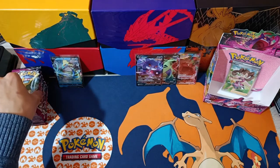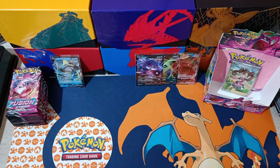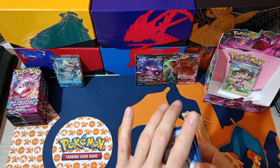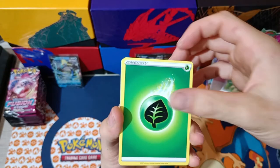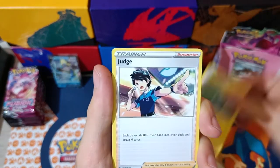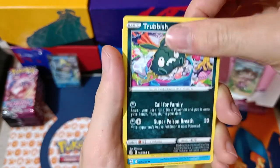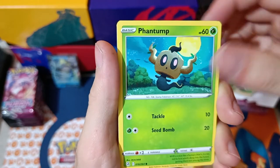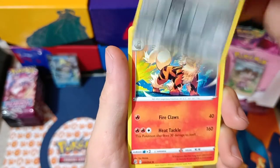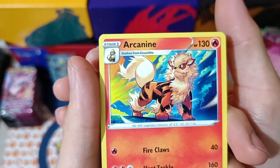Pack four left side. We have a Leaf Energy, Charjabug, Judge, Excadrill, Klefki, Trubbish, Toadscool, Sparkling Water, Phantump, Snorlax, Hidden Apples, Klefki Reverse. And we have Arcanine — this artwork looks nice.